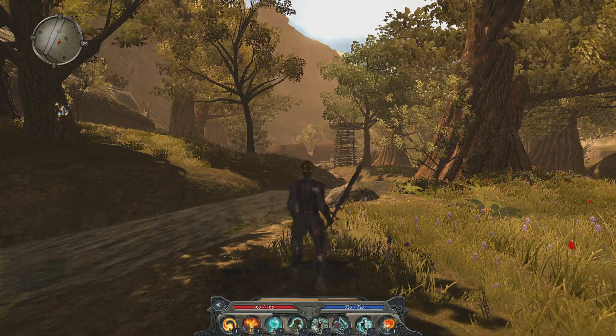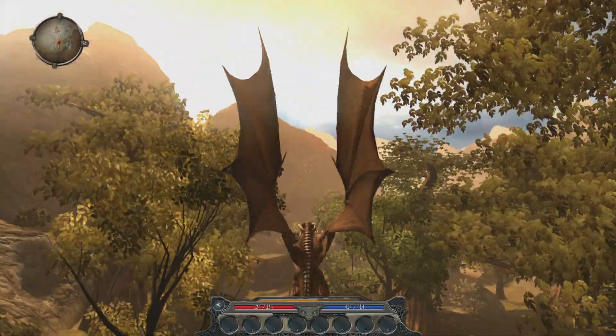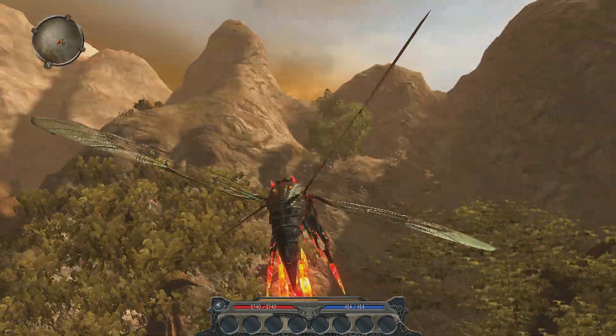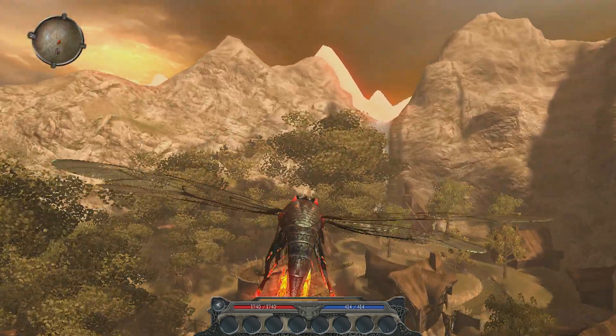In Divinity 2 you could fly as a dragon, but not everywhere — there were zones where we didn't allow you to turn into a dragon. With Death Cut you don't have that constraint. You can activate the dragon mode pretty much wherever you want. Flying in Broken Valley, for instance, was something a lot of people wanted to do but never could.